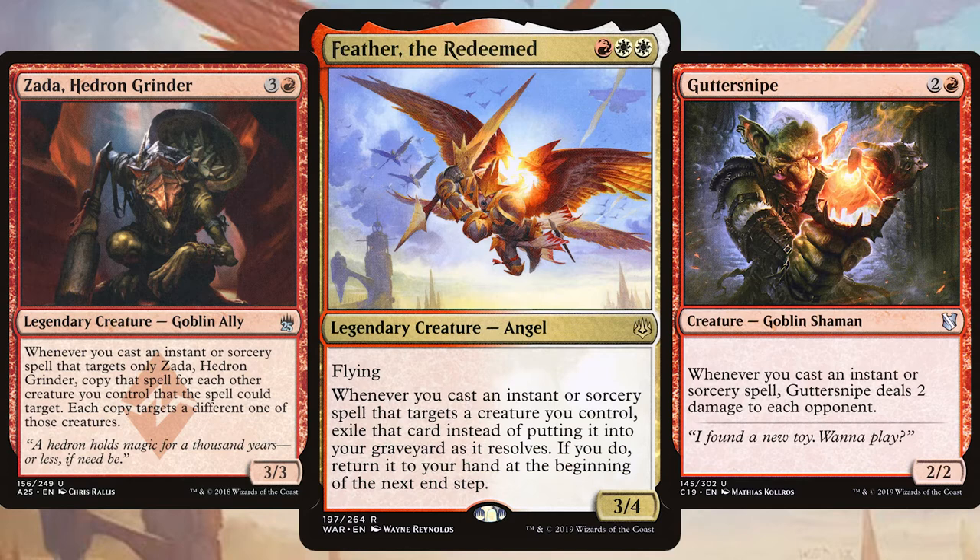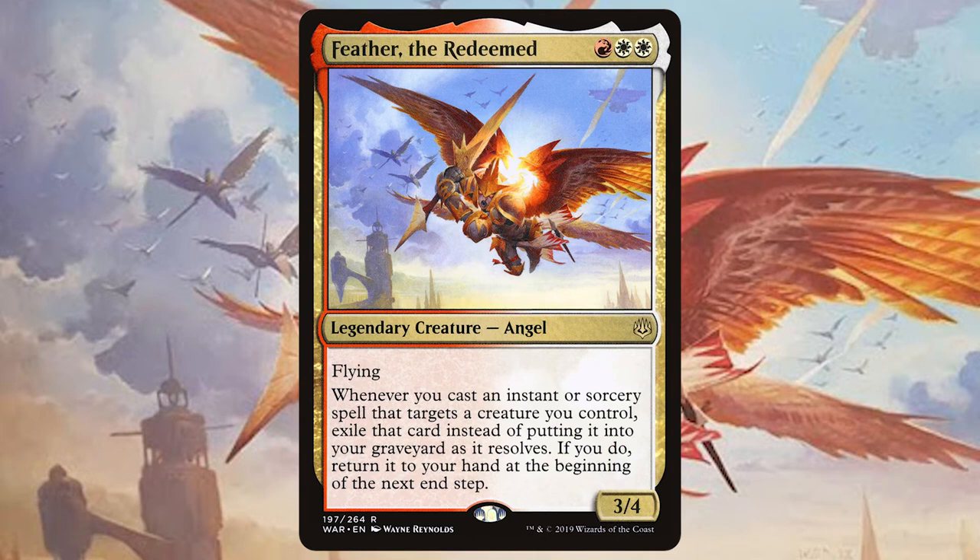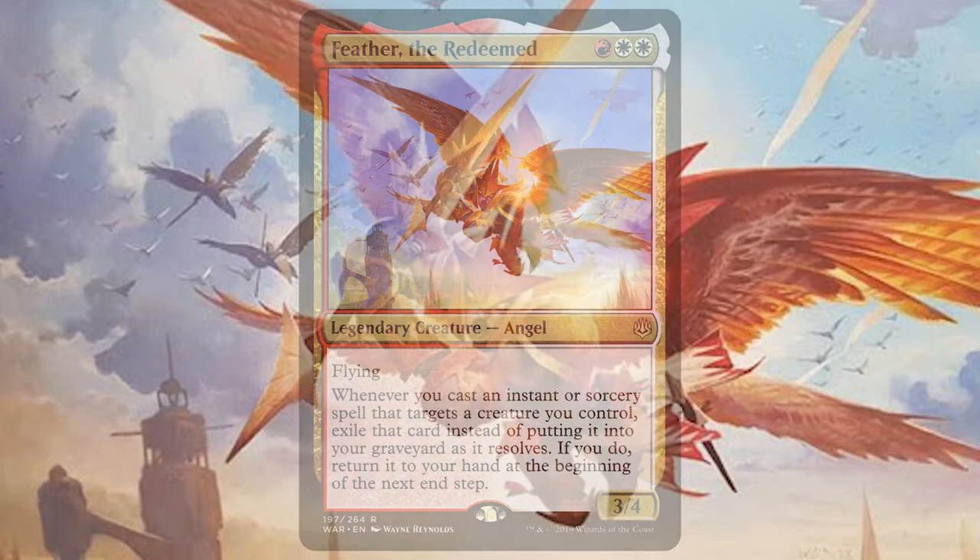There are also several creatures that really benefit you from playing those instants or sorceries — creatures that make more creatures, creatures that deal damage to other creatures, creatures that beef up your creatures and so much more. This is a cheap-to-play commander that can get out of hand so quickly and become a real danger any time it appears on the Commander table.